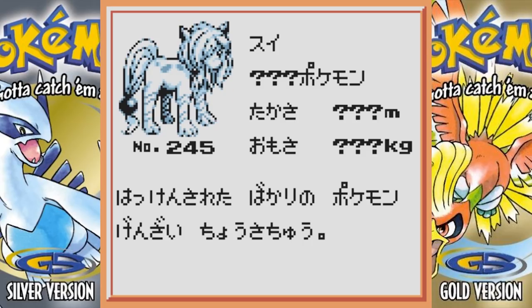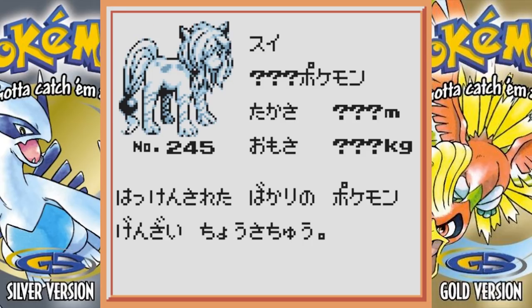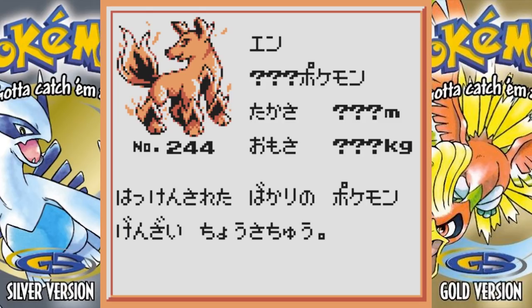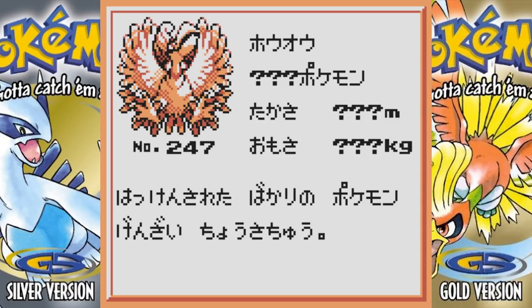Beta Raikou looks more like a dog. Beta Entei is next, and then beta Suicune — they really changed the hell out of all three of these. I really don't like most of the designs, though I do like the Entei design. Beta Sneasel is pretty cute. Beta Ho-Oh is interesting — apparently Ho-Oh was originally going to be a mono Flying type, which is pretty cool.